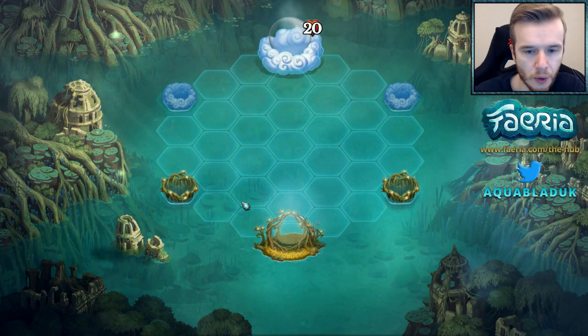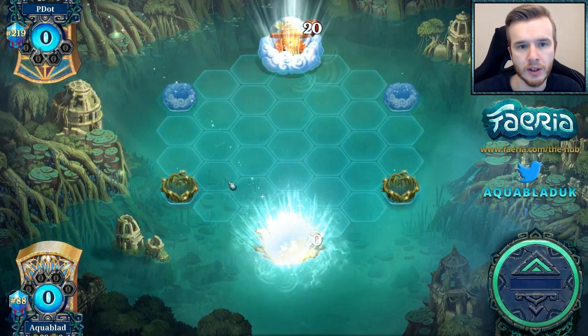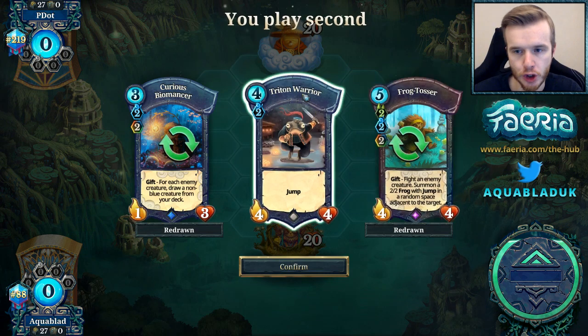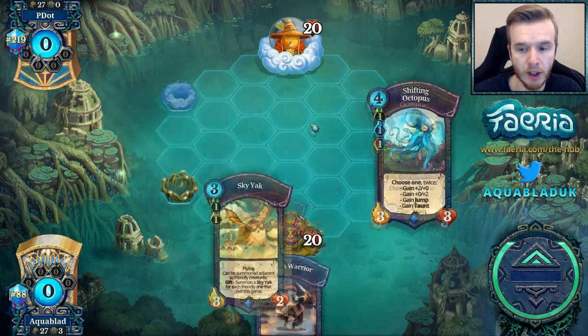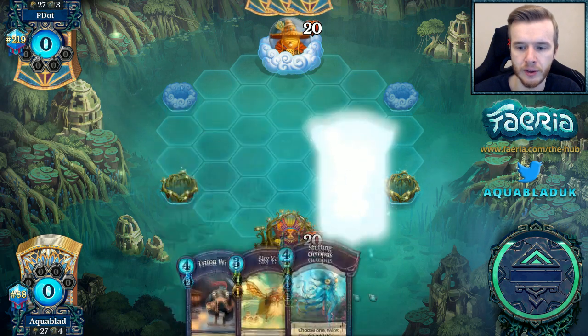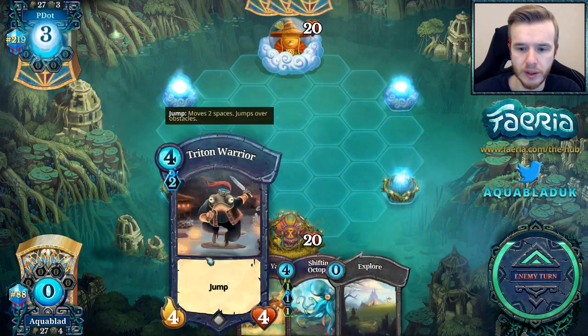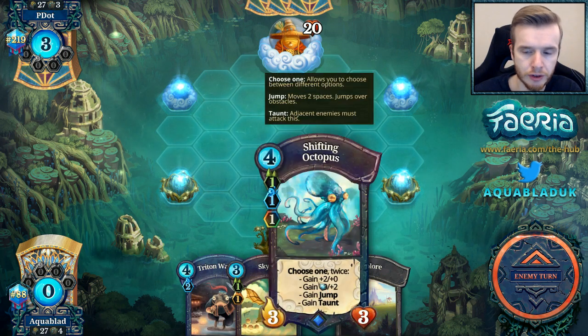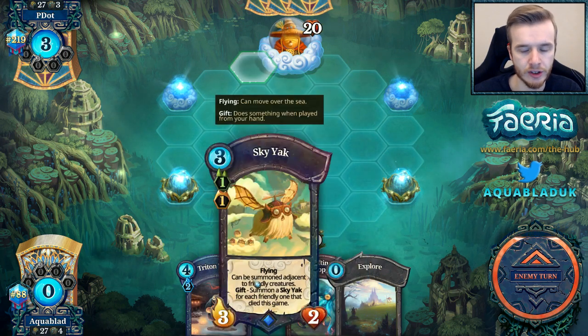Into our first match up against P-Dot. We're going to throw these two and keep the Triton Warrior, which I talked about in the Mulligan section of Deck Doctor. We've picked up a Sky Yak as well, so we have some good options. We have Triton Warrior on turn 2, Octopus on turn 3, and Sky Yak on turn 4.